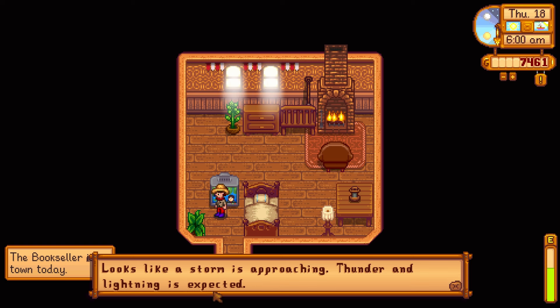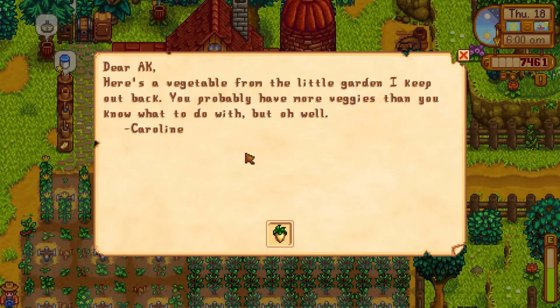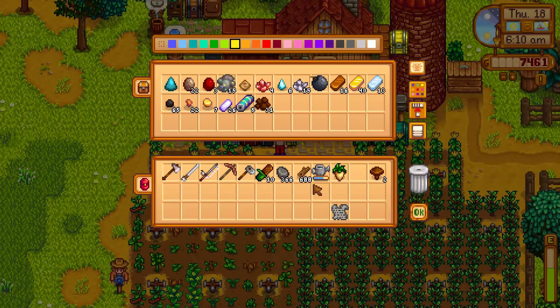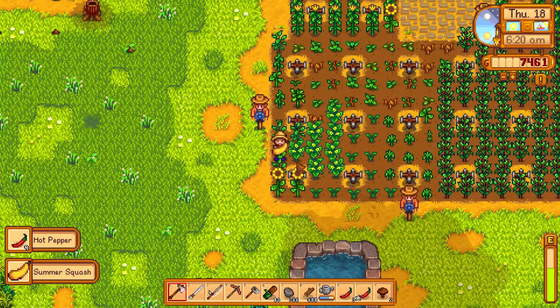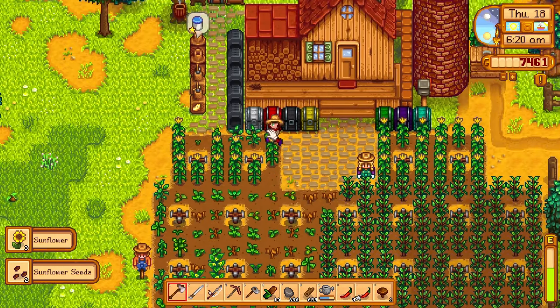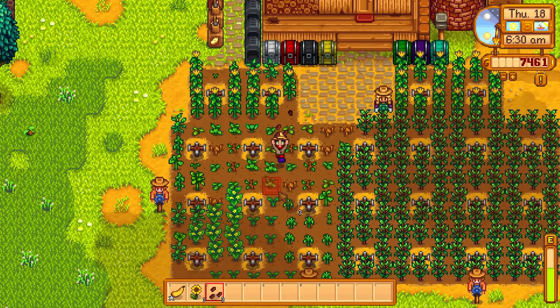The bookseller is in town and we have a thunderstorm approaching. Very displeased spirits tonight. Caroline hooks us up with a parsnip from her little garden - thank you Caroline. Let's keep that in our consumables chest. We have some more hot peppers to harvest - very nice. It's like we have a few sunflowers and a summer squash there. We have a few more spaces for some seeds so let's get those planted. Sunflower is a summer or fall plant, so we can put these right back into the earth.